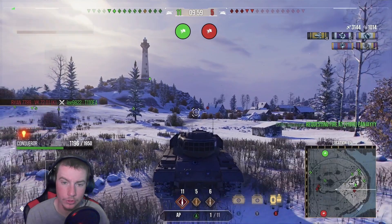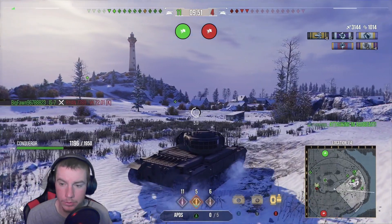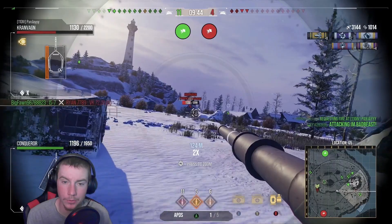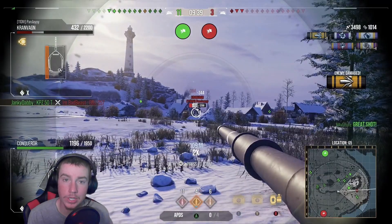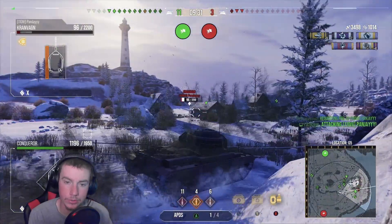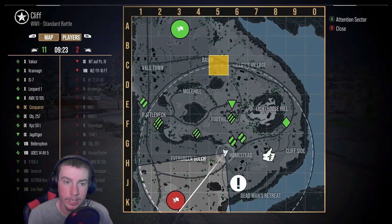He's got a lot of health, so I put the building between myself and him, thinking my team will deal with him. Instead my team goes back the other way, leaving me to handle the Cranvagn. I push up to help the Yudez and put one solid round into him. The Yudez keeps hammering — the Cranvagn pulls behind a hill, but the light tank and the Yudez take him out.